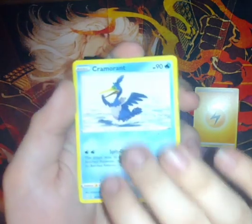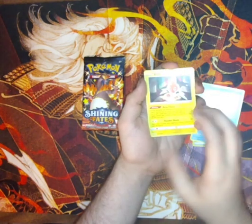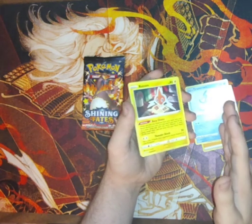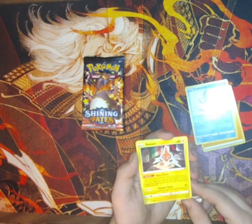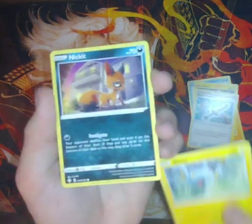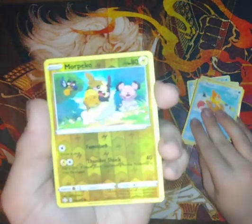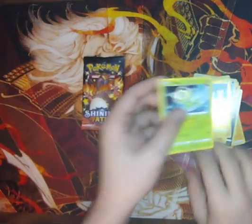Electric energy, Cramorant, Rotom. Let's hope we don't get a Ball Guy. Nickit, Rowlet, Trapinch, Meowstic, a reverse holo Morpeko, and Celebi. Last pack of Shining Fates, Ball Guy again! I'm telling you, if I see another Ball Guy now I'm gonna lose it.